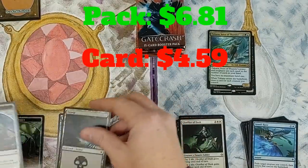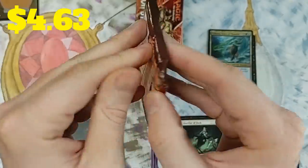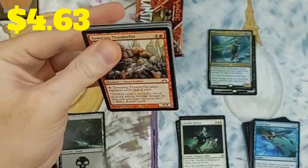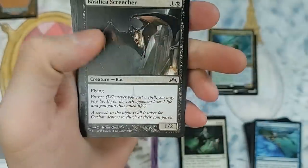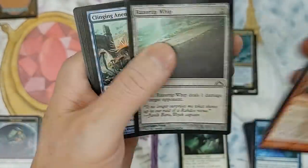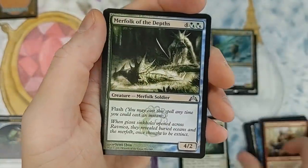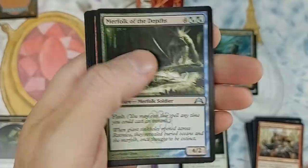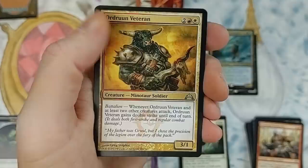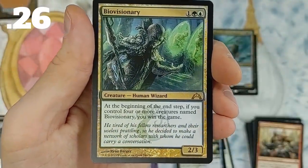Gatecrash pack — can we get some nice shock lands out of here? I remember opening about seven or eight booster boxes of Gatecrash and pulling seven shock lands out of one box — really ridiculous. Not a whole lot of value outside of the shock lands. Merfolk of the Depths, Fire Fist Striker, the Veteran, and Bio Visionary.